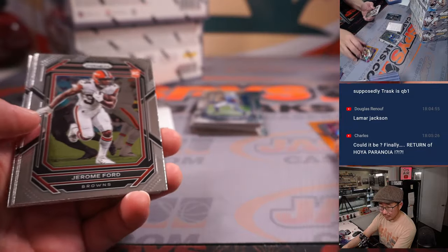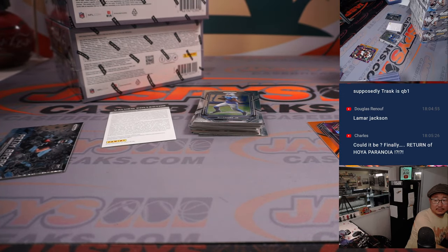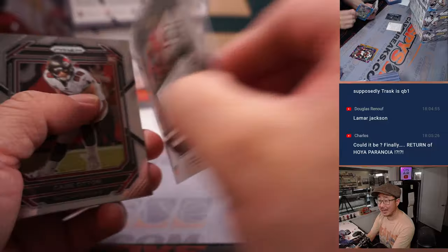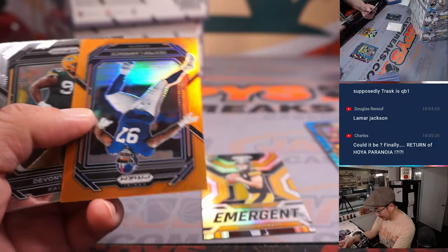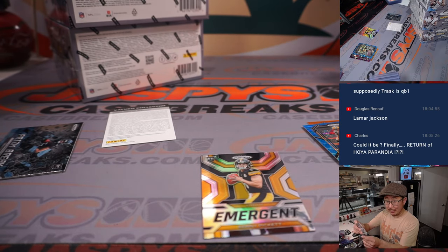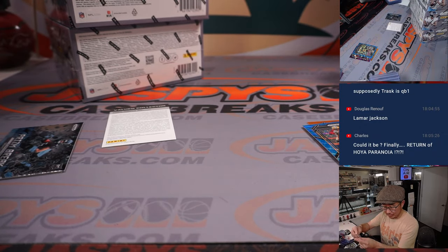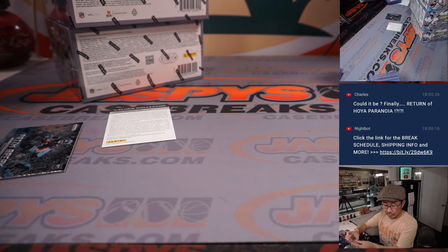There's Budda Baker to 225. There's Romeo Dobbs to 199. Kenny Pickett Emergent Silver and the Dexter Lawrence to 249. Douglas guessing Lamar Jackson for the Redemption. This goes to the Giants — that'll be for Octavio. The Kenny Pickett will go to John and the Steelers. Joe with the Packers, Dylan with the Cardinals, Damian Pierce goes to Houston — that's going to be for Gabe.